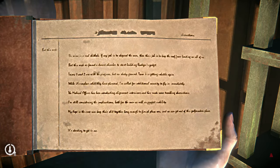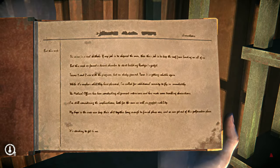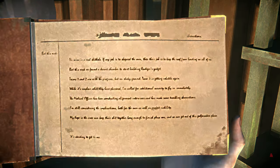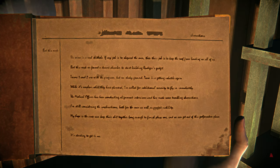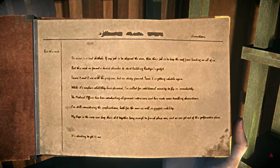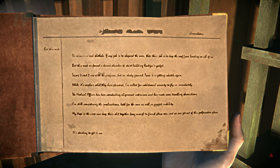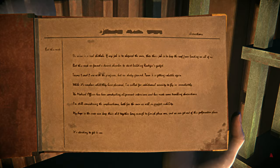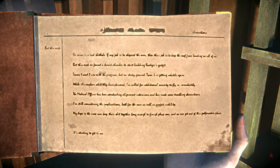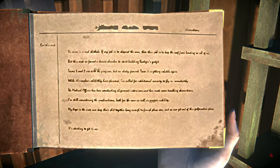The mine is a real shithole. If my job is to shepherd the men, then their job is to keep the roof from landing on all of us. But this week we found a decent chamber to start building Rüdiger's gadget. Teams one and two are with the program but on shaky ground. Team three is getting volatile again. And while it's unclear what they have planned, I've called for additional security to fly in immediately. The medical officer has been conducting alignment interviews and has made some troubling observations. I'm still considering the implications, both for the men as well as project viability. My hope is that the crew can keep their shit together long enough to finish phase one and get out of this godforsaken place. It's starting to get to me.